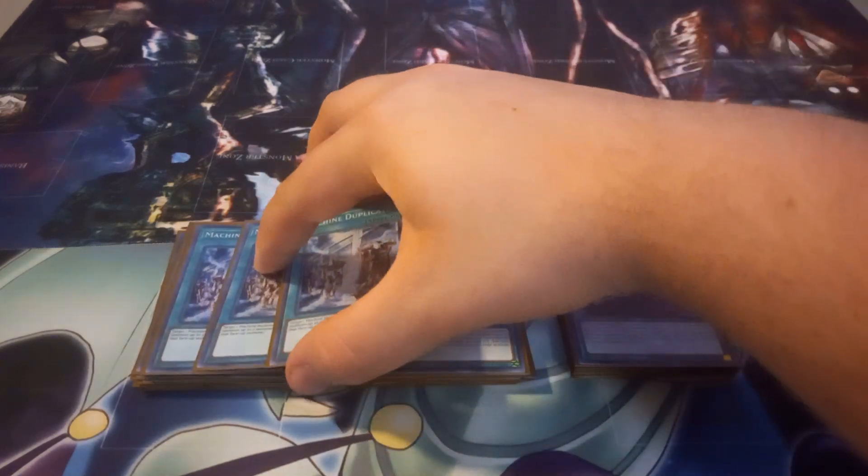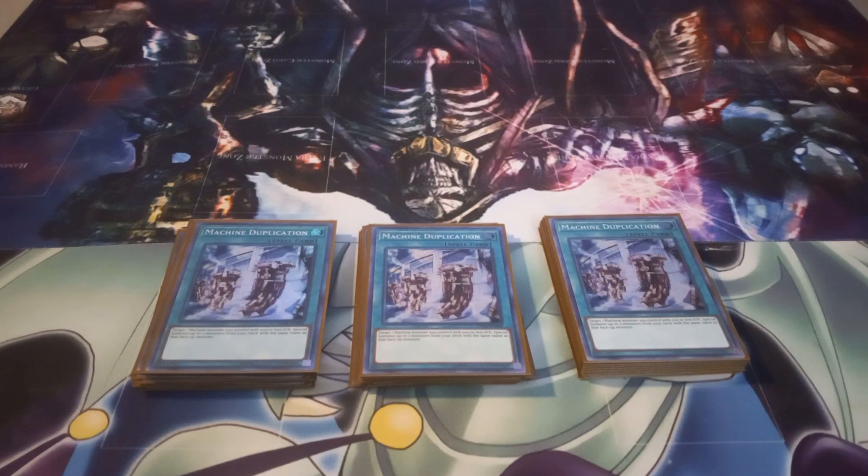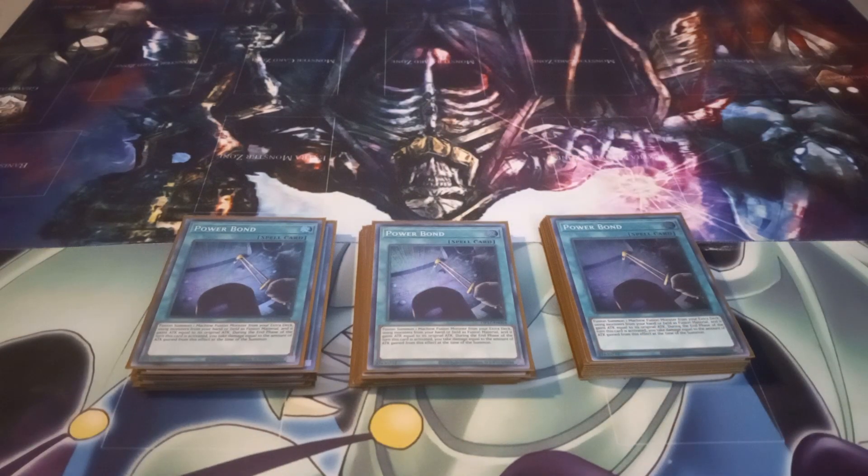I play three copies of Machine Duplication, which has eight targets in the deck: Cyber Dragon, Noxter, Herz, and Core. It lets you target one monster you control with 500 or less attack and summon up to two monsters with the same name from your deck. Since the targets are all named Cyber Dragon on the field, this just summons up to two Cyber Dragons from your deck. I also play three copies of Power Bond, which lets you Fusion Summon a Machine Fusion Monster using monsters from your hand or field as material, and the Summoned Monster has its attack points doubled. The downside is that during the end phase, you take damage equal to the Fusion Summoned Monster's attack points — but that's usually fine, because if Power Bond is being activated, someone is dying.